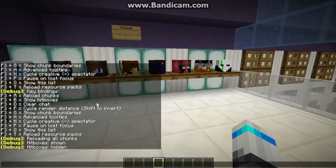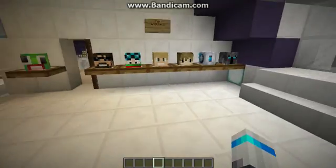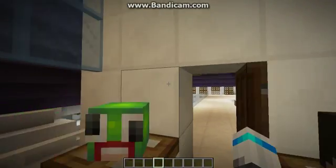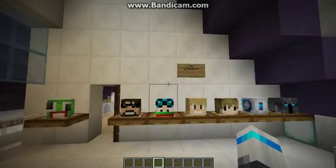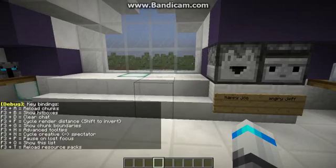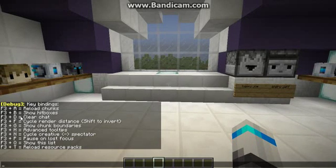Coming in at number three is F3D. Let's say you're on a server and people are spamming chat, getting everything broken. You can do F3D and it will clear all your chat. And also, the way you can get the list back is by pressing F3Q. F3D will clear chat.